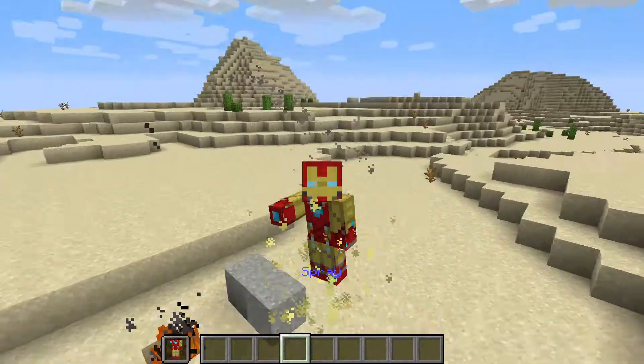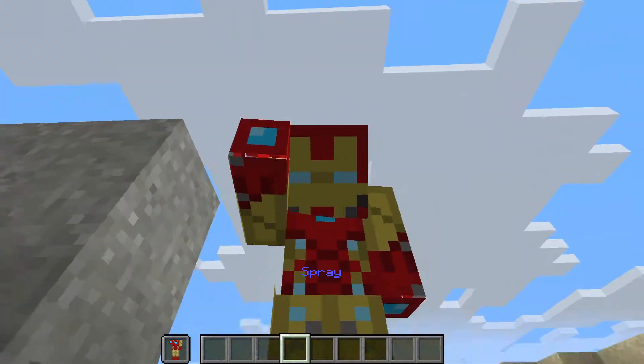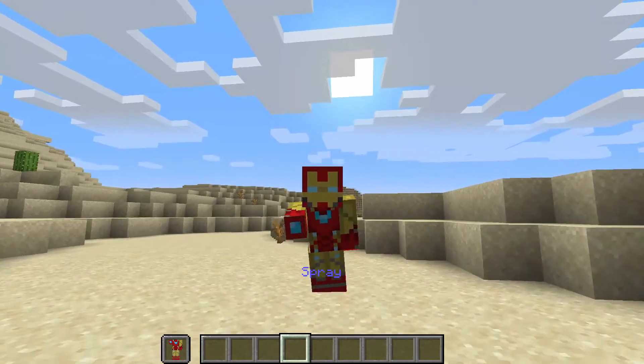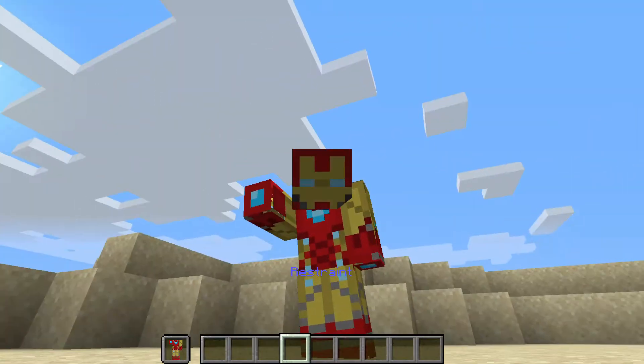You also have the spray, which actually shoots out blocks — you can see that gray block landing over there. It just fires blocks, which is really crazy. Sprint backwards and sprint again to get the restraint ability.